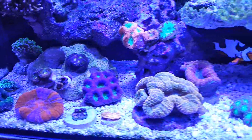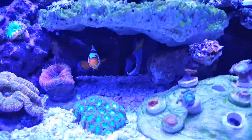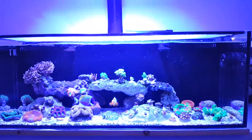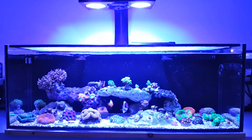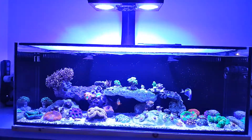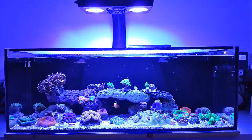This is a tricolor Lobo. Rainbow Lobo, my little Blastomosa. There's another Blasto — this is a micro Blasto. A few SPS frags, a tricolor Bolida, green bird nest, another green bird nest.